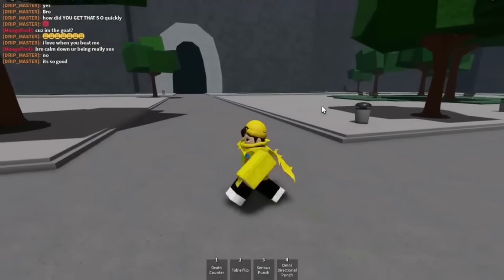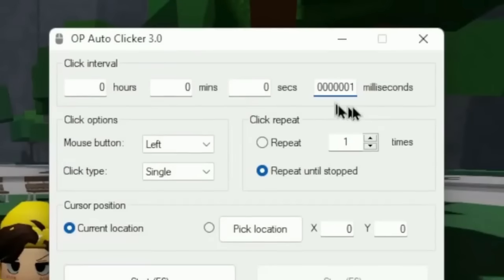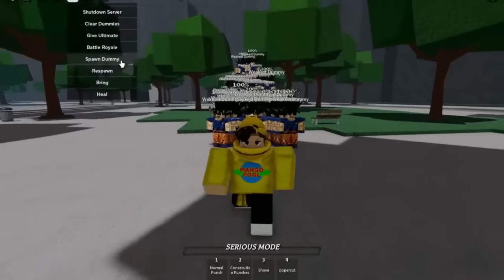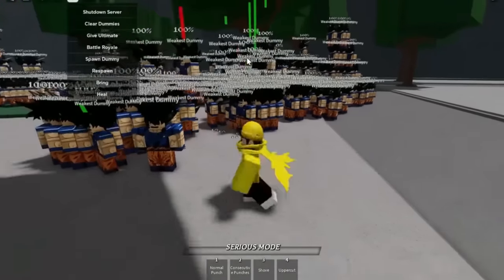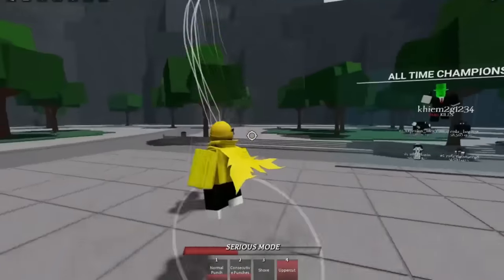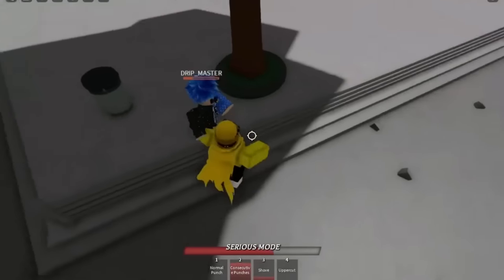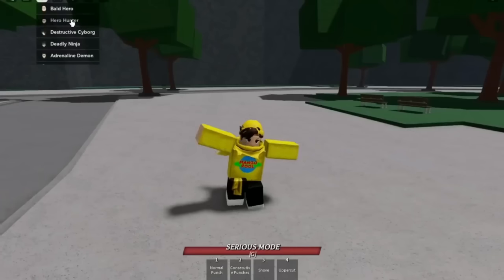My frames are dropping nicely now. He types: 'Bro I can't move at all!' I start punching him — uppercut and fling him into the air. He's down to half health. He's basically one-shot. He's dead. I e-dance. I have ultimate ready, so I switch to Hero Hunter real quick and activate it — table flip sends him flying into the sky. Table flip is probably one of my favorite moves. His avatar looks really weird but it's fixed now.